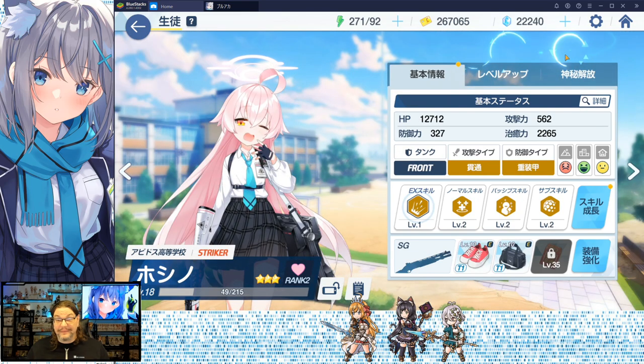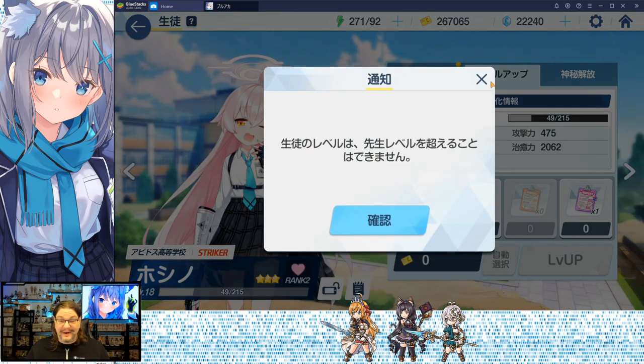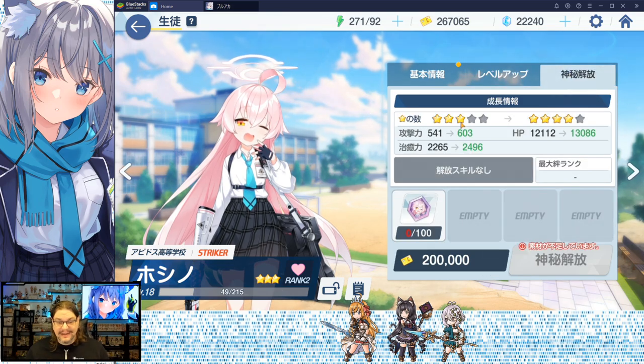Up here there are three tabs. The middle one is just leveling up — I've already got her at max level which is 18 for me right now. You have weak, medium, strong, and super reports to really level up your characters. The third tab is for star-level upgrades: if you have enough fragments you can upgrade their star level, getting more strength, hit points, and more of everything.